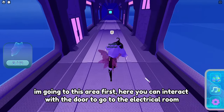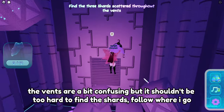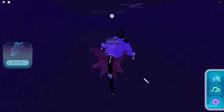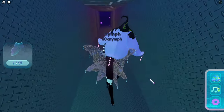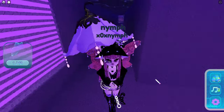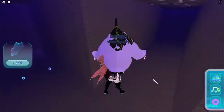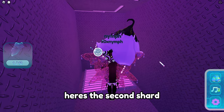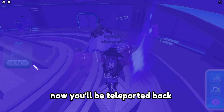I'm going to this area first. Here you can interact with the door to go to the electrical room. After that, go through the vent like an imposter. The vents are a bit confusing but it shouldn't be too hard to find the shards — follow where I go. The first shard is here by the green vent, here's the second shard, and the third one is in this exit next to the previous one. Now you'll be teleported back.